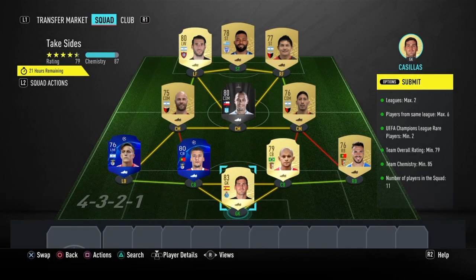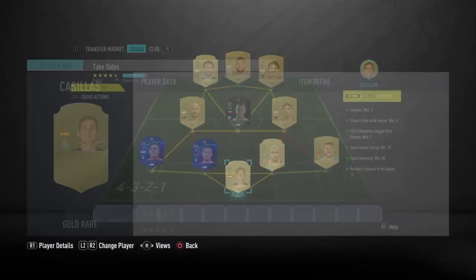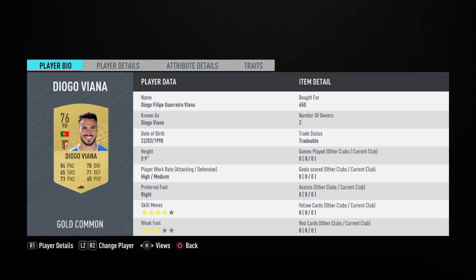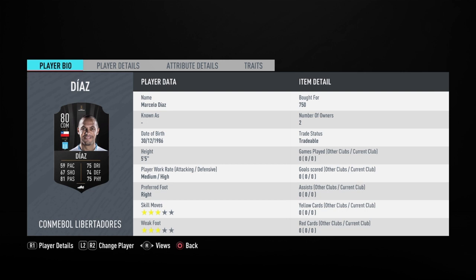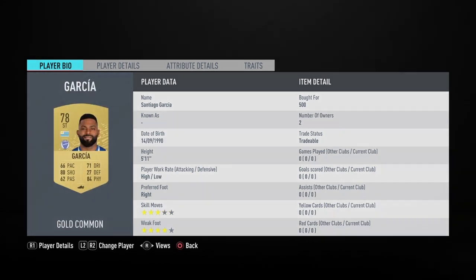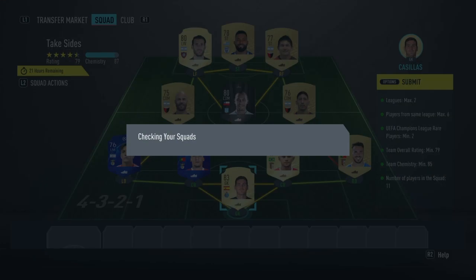This SPC is going to cost you 8,000 coins to complete. No loyalty is required, as you can see, and here are the players I did use. And that is going to be the SPC completed — I'm going to go submit that and see what I get in the pack.